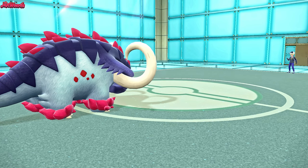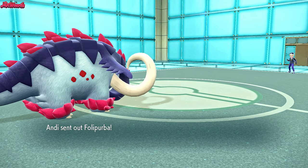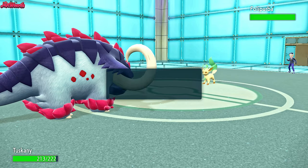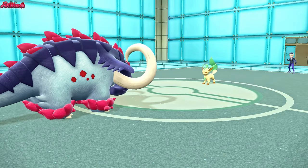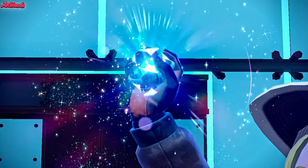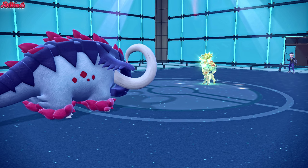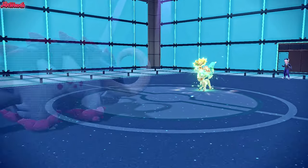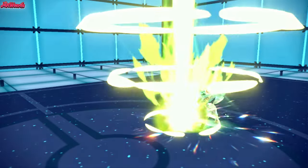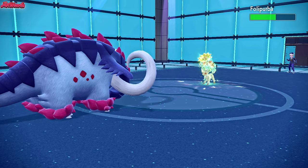Leafeon comes in. This thing is going to Swords Dance all over my face, so I go for Knock Off. They do in fact Terastallize — into Grass type — for extra Grass power against Great Tusk with Solar Blade. They're going all out on attack. Solar Blade charges up in the sun and strikes us down. I think Great Tusk can take one — and yeah, we live it. We get some Rocky Helmet chip and knock off their item, a Muscle Band. They're just going all out on offense with Leafeon.